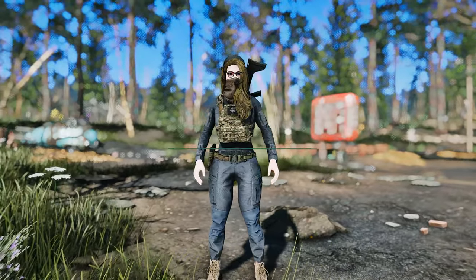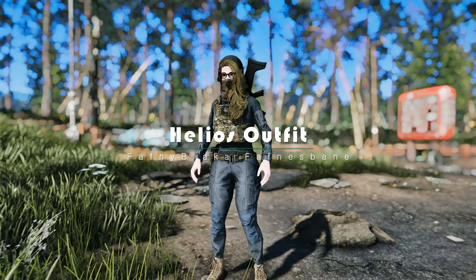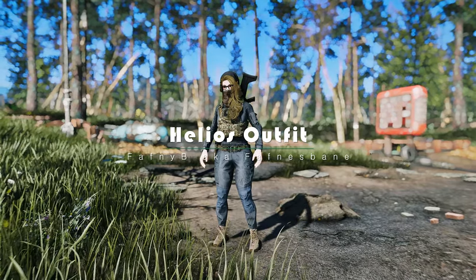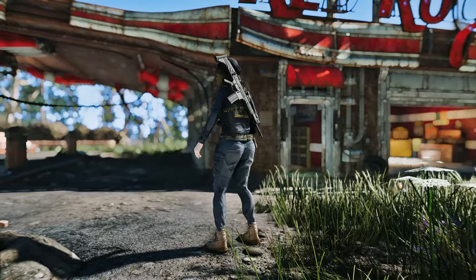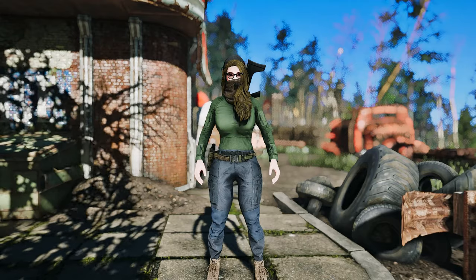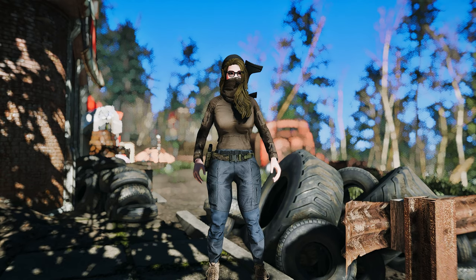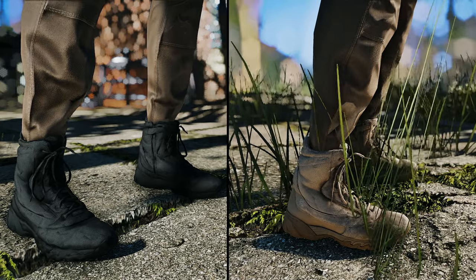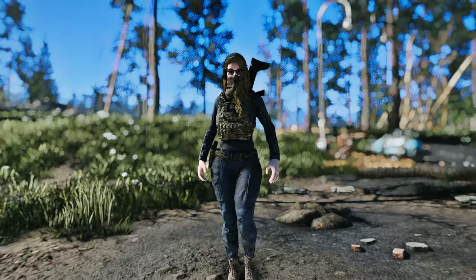Next, we have an exciting mod that brings high-quality military clothing and gear to Fallout 4. The Helios outfit offers a variety of clothing options: choose between a short-sleeve or long-sleeve outfit, each with its own unique style. To further personalize your look, the mod provides six color schemes for the top and four for the pants. Complete your ensemble with boots available in two color schemes, ensuring your character stands out in the wasteland.